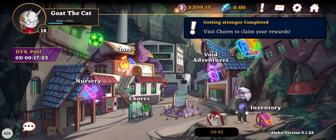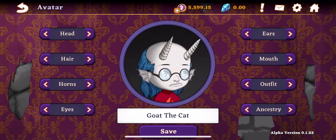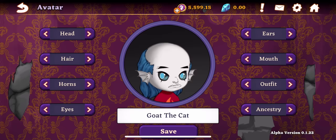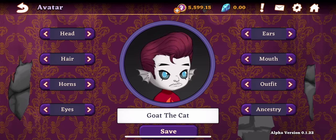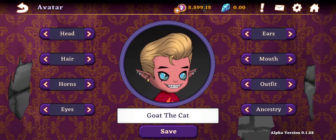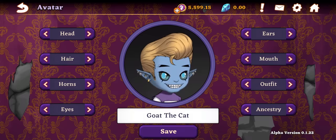Have you ever wondered why Goat the Cat's avatar looks so good? Wonder no more. In the avatar screen, players can use the genes they own in their account to build their avatar as they'd like. After a few small modifications, Goat the Cat is even more handsome now.